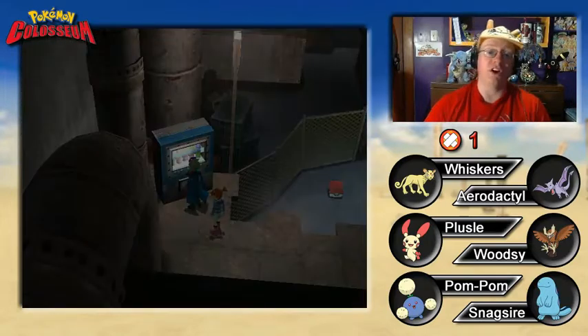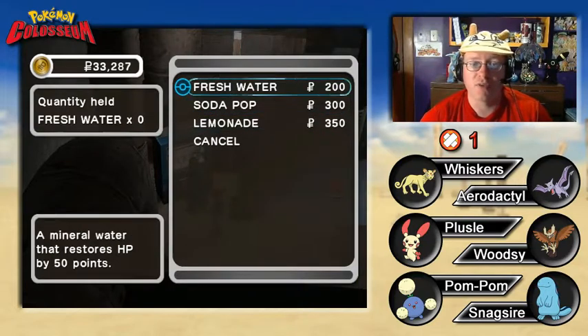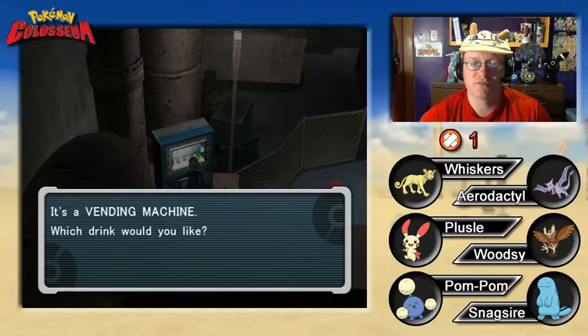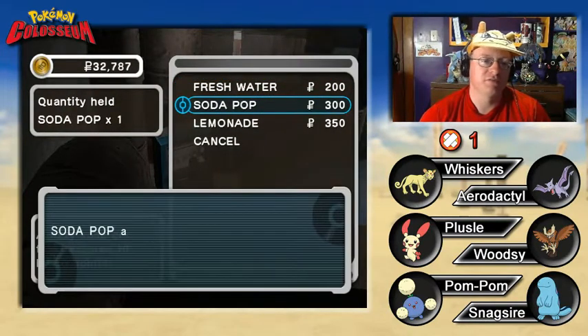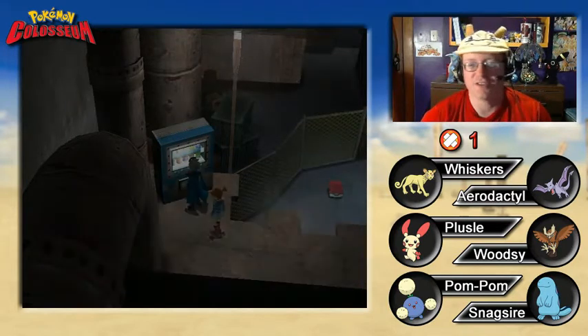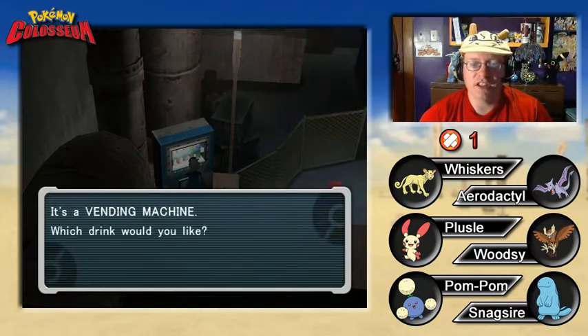This is awesome. There's a vending machine. What do we want? You can only buy one at a time, of course. We'll get one of each. I like how in later generations you can buy multiples at once. Let's grab a lemonade — one of each, as I said — and we'll take them with us.